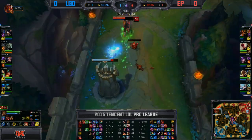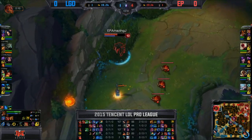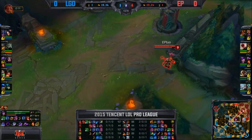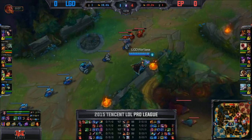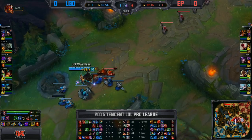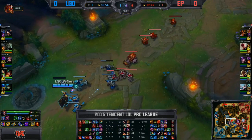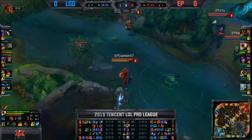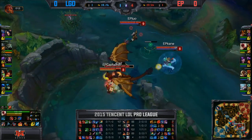Energy Pacemaker have started translating their kills into objectives. AmazingJ has shoved out this top wave — Acorn unable to teleport back, so going to lose a lot of CS to that turret. One death versus two kills on the side of AmazingJ, easily making up for the CS discrepancy. Energy Pacemaker need to make their next move right now — they can see Acorn is moving into that top lane and Dragon is now alive. His Teleport is down for about 5 to 10 more seconds, so they need to take it as soon as possible.